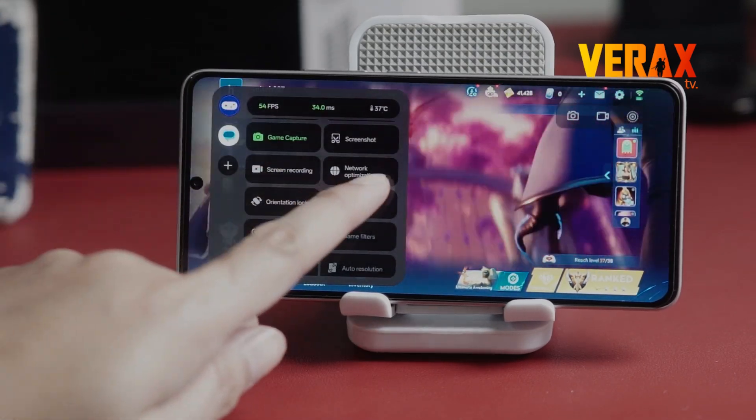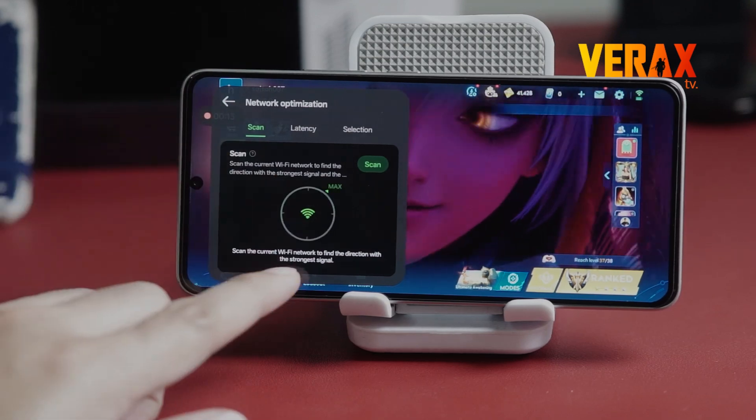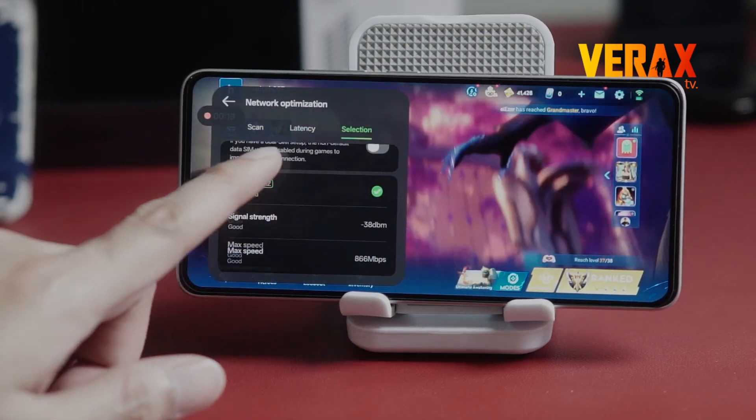One of my favorites is Network Optimization. It literally scans your Wi-Fi and tells you the best spot for the strongest signal. Move your phone left to right, find the sweet spot, and you're golden!